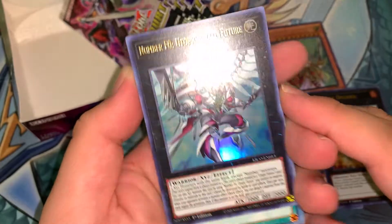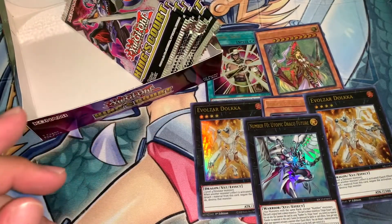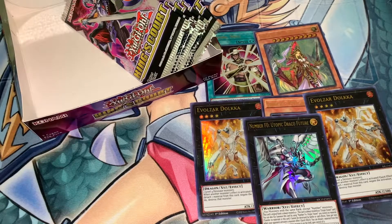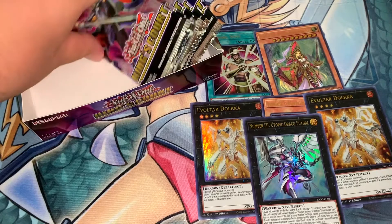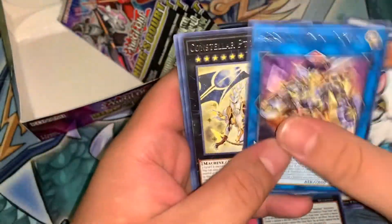F-Zero! Utopic Draco Future — one of the most expensive cards in this set, right up there with Lightning Storm, which we haven't pulled any of, which is worrisome to say the least.